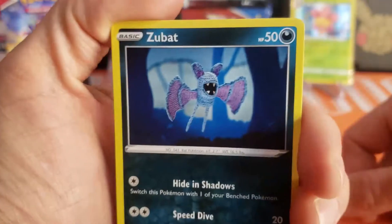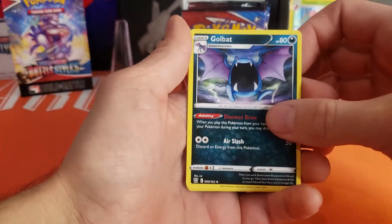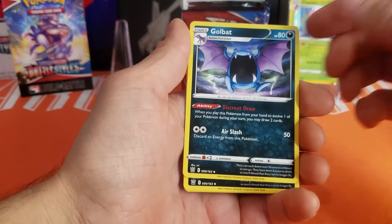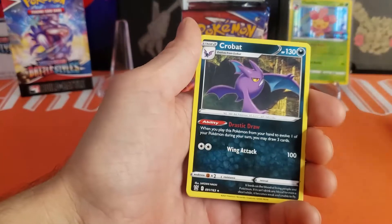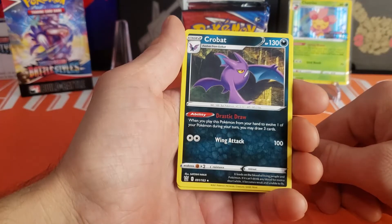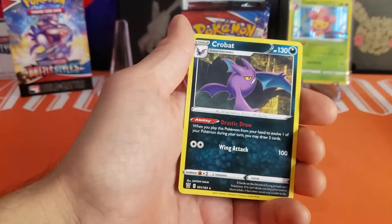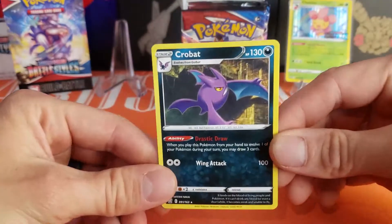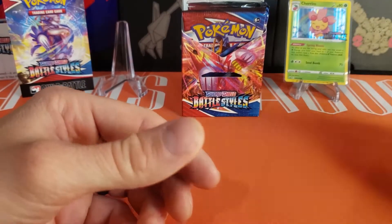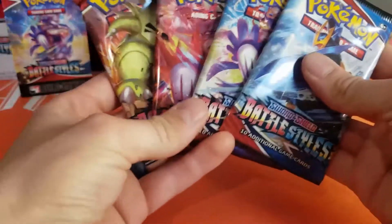We've got Cherubi, two of them, Cherim, Tapu Bulu, a Quick Ball, Bronzor, Zubat — just hanging out in its little crochet artwork — and then Golbat: when you play this Pokémon from your hand to evolve one of your Pokémon during your turn, you may draw two cards. Decent ability for a base Golbat. And then Crobat: when you play this from your hand to evolve during your turn, draw three cards. So Golbat and Crobat both have draw abilities. That's the deck it sets you up to build, and you can build onto it or change it up with the four packs.